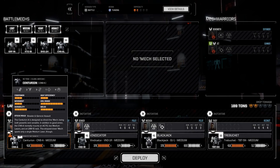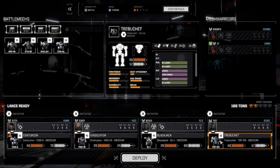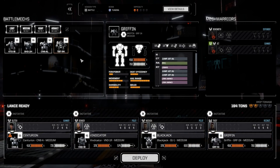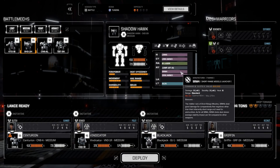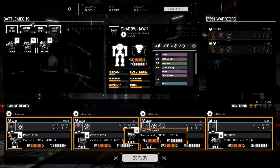This Centurion has a warning because of its incorrect setup. I've redone my Vindicator and I want to try the Griffin. I'm going to take this instead of a Trebuchet — it's a different type of long range. I'm half tempted to take something instead of my Blackjack since it's getting to be one of my lighter mechs. We've got the Shadowhawk back but I don't like its setup at the moment. We'll give it a go with the new setup.